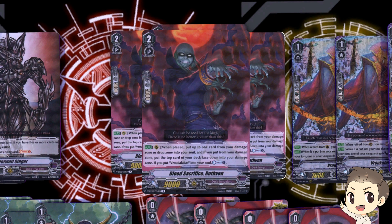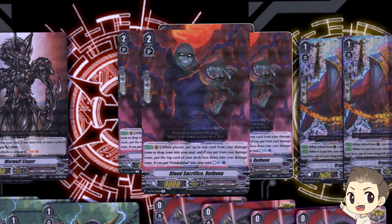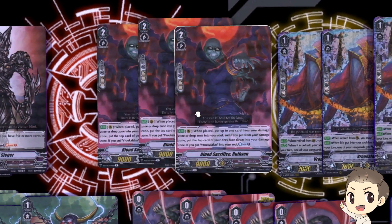Then we have Rufin. When you call it: put up to 1 card from your damage zone or drop zone into your soul, and if you put from your damage zone, put the top card of your deck face down into the damage zone so you don't check for a trigger. If you put a Vrukalakas into your soul, you countercharge once. Most people will take a face down card from the damage zone so they don't lose a counterblast. What I like most is that if you put Vrukalakas from your drop zone into your soul, you get a straight up Countercharge 1. I've done that in quite a lot of games — guard with Vrukalakas early, then put him into soul with Rufin, so it's essentially a Soul Charge 1 Countercharge 1. Run him at 3 because he's searchable and you don't want to ride into him.